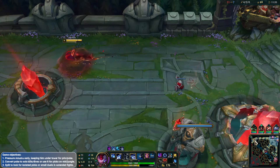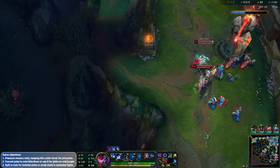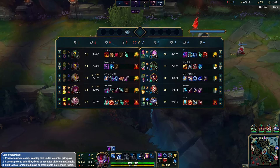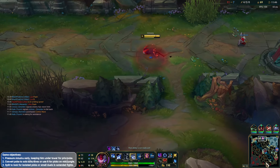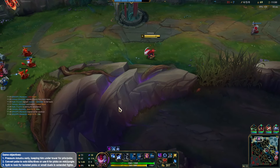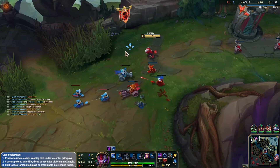I was thinking about going bot side here. I don't have ult — it would have been a nice opportunity to ult there and get the shutdown on Smolder potentially. But without ult it's going to be a little bit difficult. It's going to be a bit tough. Cannon minion — focus!